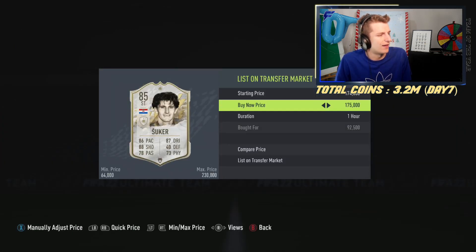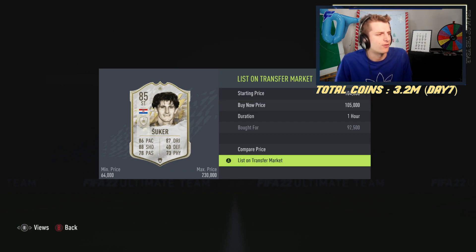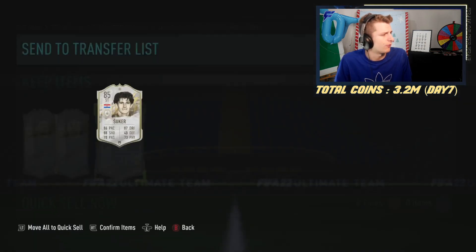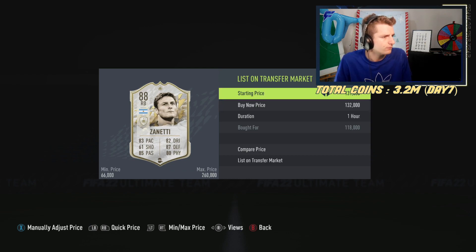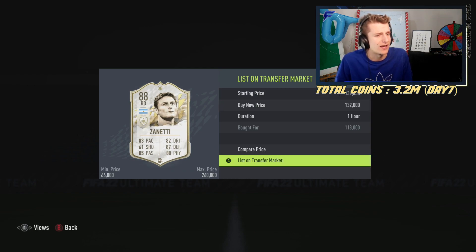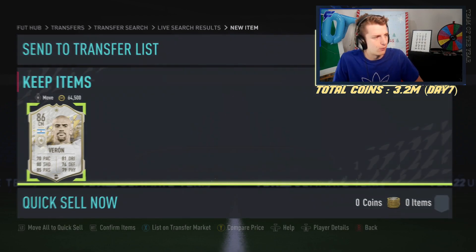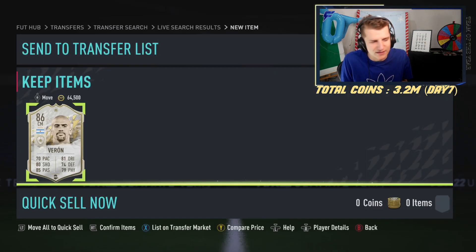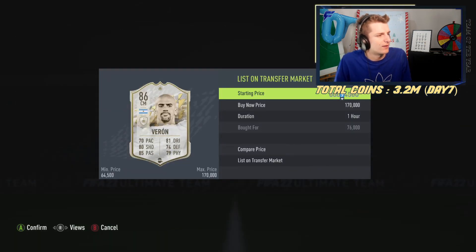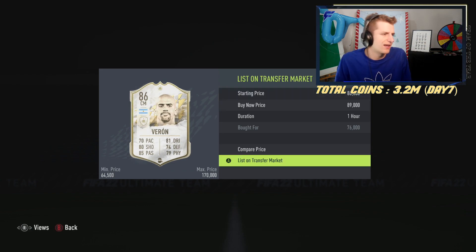We got a Suker for 92k, going to sell at 105k — that's a 13k difference, 5k tax, 8k profit. Zanetti bought for 118k, going to sell for 132k — 14k difference, 7.5k tax, and a 6.5k profit after tax. And Varon bought for 76k, selling for 89k — that's a 13k difference with a 4k tax and a 9k profit after tax.